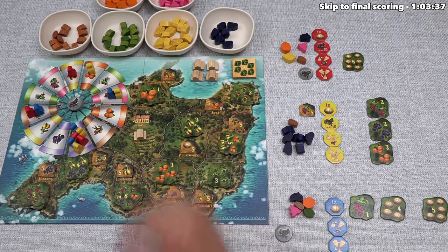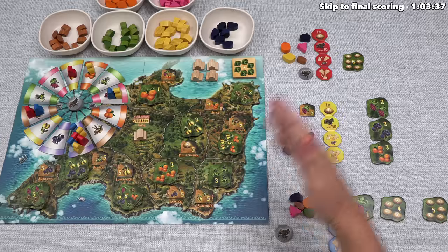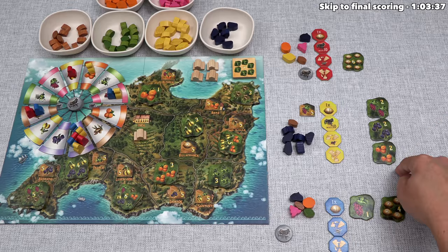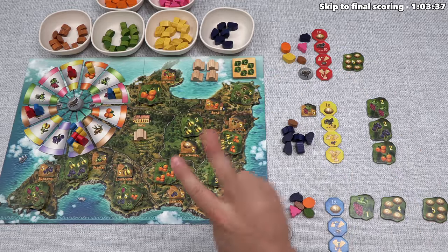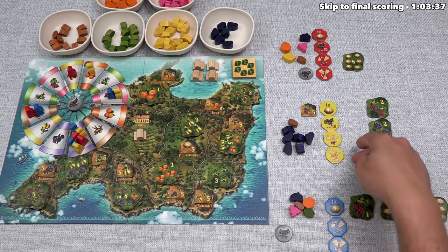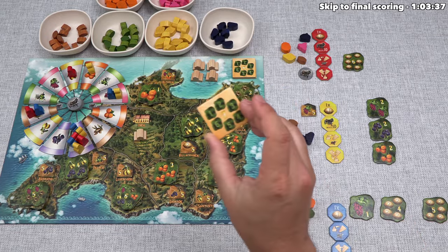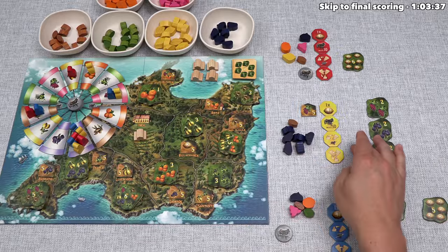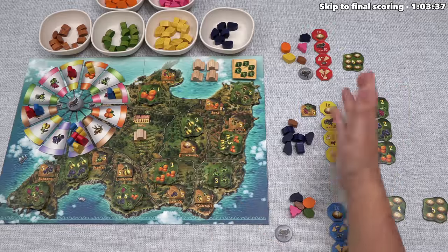In final scoring, we gain points for all tiles taken — every tile is worth points equal to its number. We also get five points for every finca bonus tile we have, and two points for every bonus token we did not use throughout the game (that's eight points if you don't use any). The blue player is already down to six since they used one. If you gain one or more of the complete-set bonuses, you get points equal to the value in the middle: seven, six, five, or four. The player with the most points wins; in a tie, the player with the most leftover fruits breaks it, and if still tied, they share the victory.